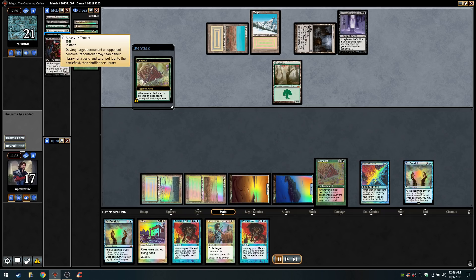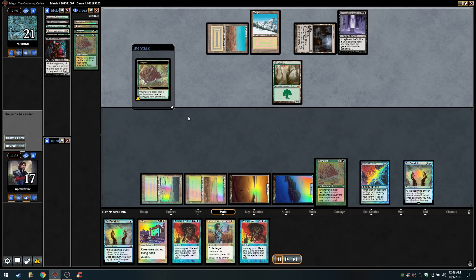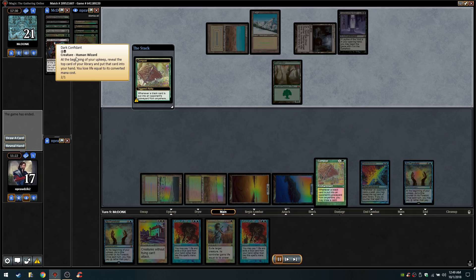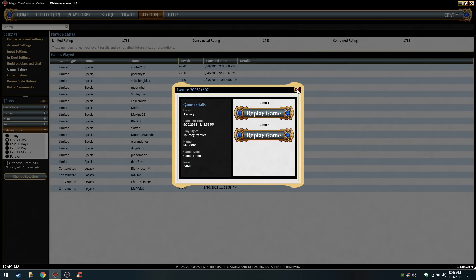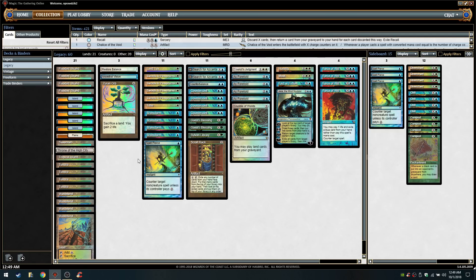Luckily my opponent brought in Assassin's Trophy over Abrupt Decay — and because they had the Trophy and weren't able to deal with Counterbalance, it won the game. Had they had Abrupt Decay it would have been much harder, because then I'd have Compost but would have had to deal with Confidant — although I did find the Swords. The counter engine wouldn't have been going, and it might have been a much tougher game, because Leyline would have exiled my Counterbalance permanently.